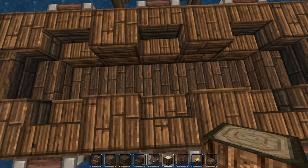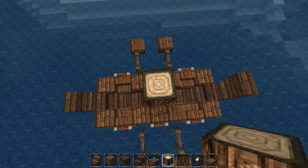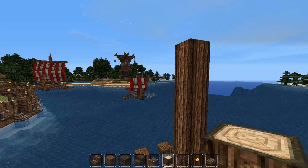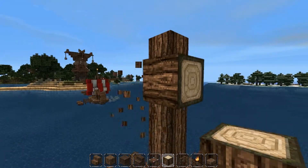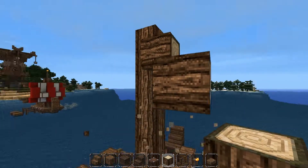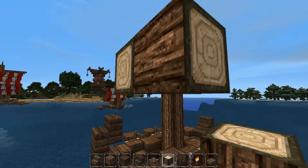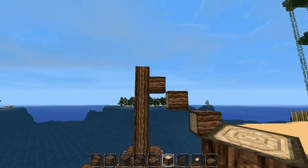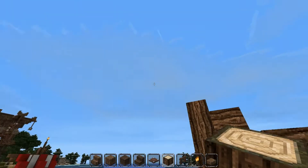Now we're going to find the centre and bring logs up to eight blocks high — one through eight like that. Now we're going to come to the side here and make this shape again and again like this: down and across, down and across like that, until you've got four on that side, and then you're going to do that again in that direction. Once you've done that you should have something looking like this.